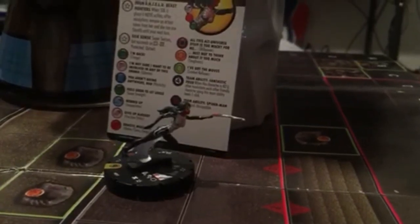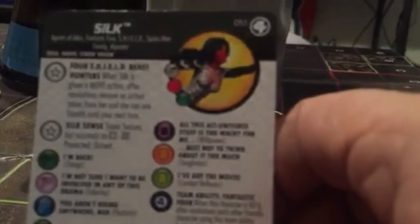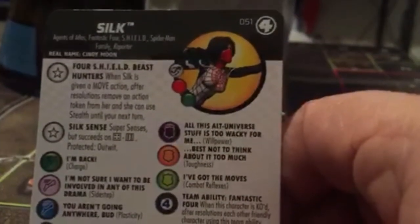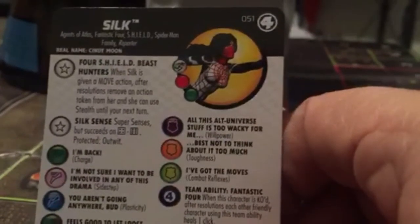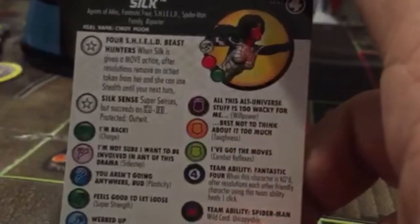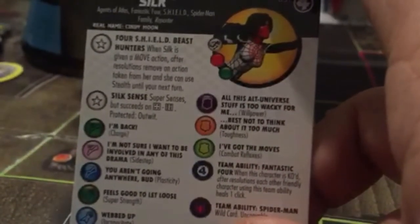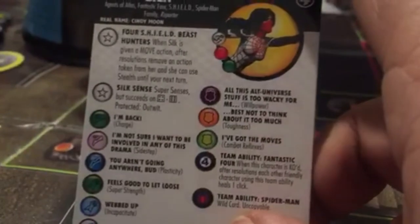She has two traits. First: S.H.I.E.L.D. Beast Hunters. When Silk is given a move action, after resolutions remove an action token from her and she can use Stealth until your next turn — pretty good to set her up, get her in position, then remove that action token and she's stealthy. Her second trait, Silk Sense, is Super Senses but succeeds on a four through six, and that is protected Outwit — so you're not Outwitting the Super Senses on her.